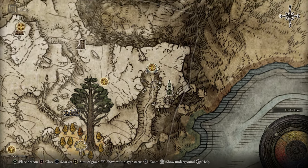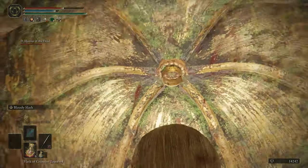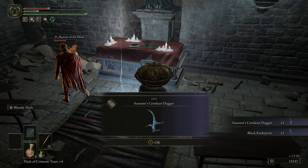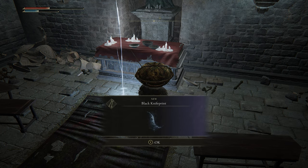However, you don't actually need this map if you've thoroughly explored Liurnia East, because you would have come across a dungeon called the Black Knife Catacombs. In there, you can find a secret boss fight with a Black Knife assassin. Winning that fight earns you the Black Knife print, which is something Rogier would be very interested in looking at.